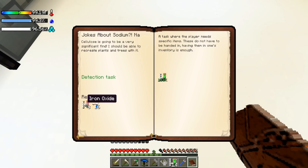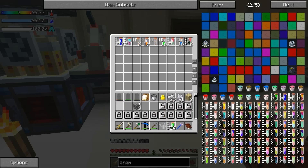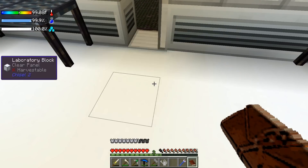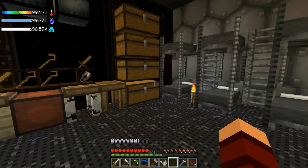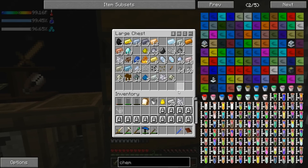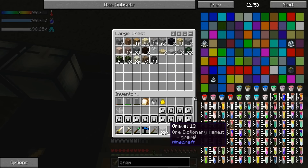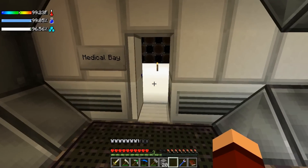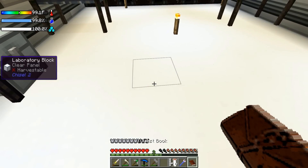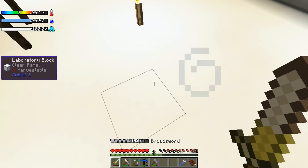That gives us some copper and some iron oxide. If we look at iron oxide, we can see it's made up of iron and oxygen, so we'll put these in here like so and see where that takes us. Now it's trying to get us silicon dioxide. Let's put some of this stuff away and grab ourselves a little bit of gravel. I believe this should break down to what we need — it does, perfect. That's actually 64 iron, so let's put that in there and see where the book takes us.